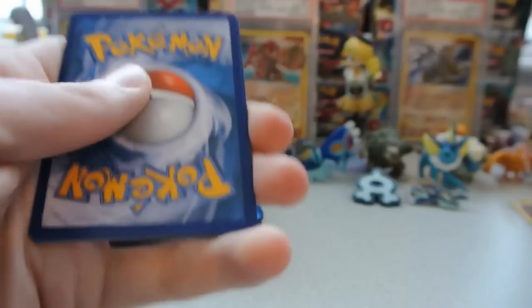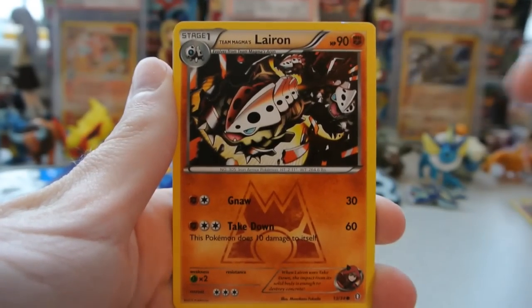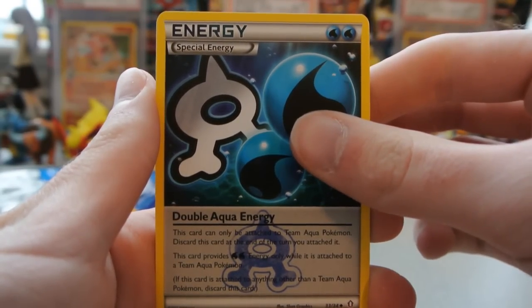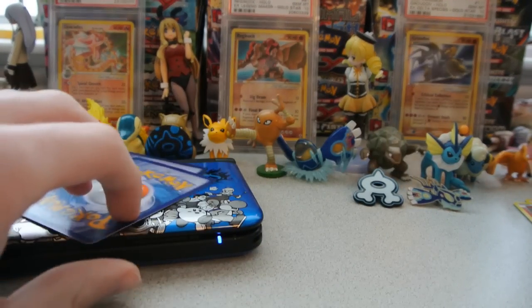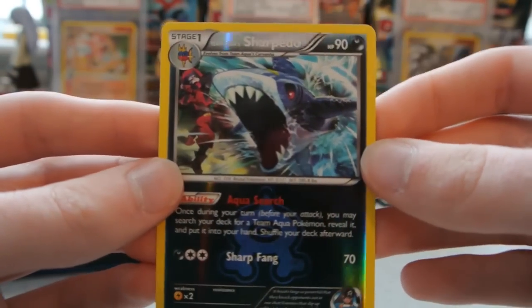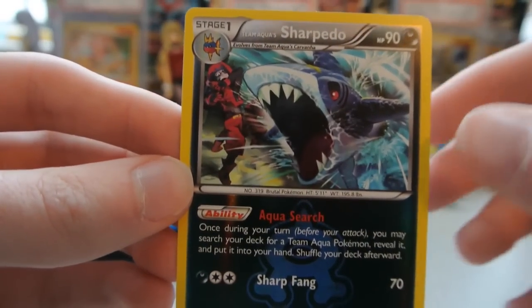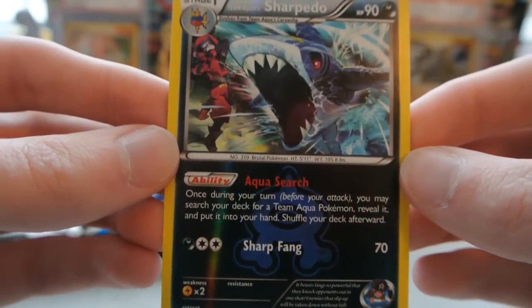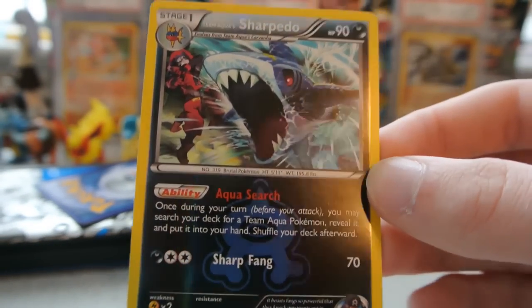Let's check this Groudon pack. We have Team Magma's Poochyena, Team Magma's Lairon — that looks pretty cool — Team Aqua's Grimer, Double Aqua Energy, and Double Magma Energy. So now I have two each of these and two Team Magma's Great Balls. My Reverse is a Team Aqua's Sharpedo, which I believe is a holo in this set normally. Again, a Team Magma Grunt getting scared because a shark with really pointy teeth is flying out of the water. Its ability, Aqua Search: once during a turn before you attack, you may search your deck for a Team Aqua Pokemon, reveal it, and put it into your hand. That could be pretty handy.